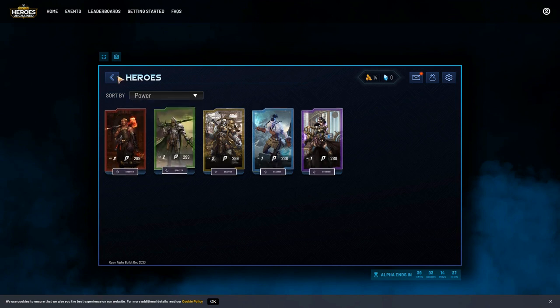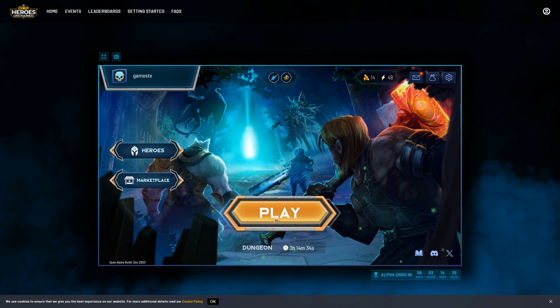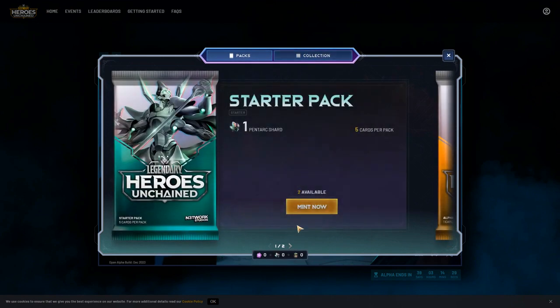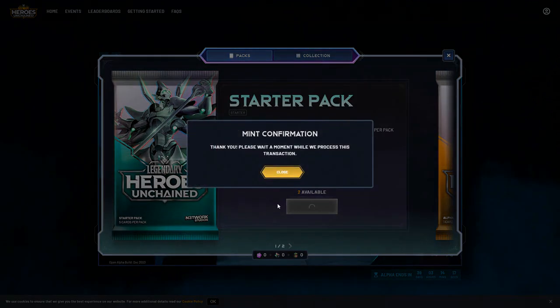Flicking through the rest of the interface - marketplace is where I got that pack from. There's an interesting Pent Arc Shard pack, five cards per pack. I've got one of those already - let's do some more minting.